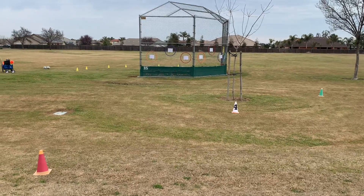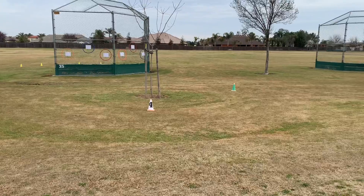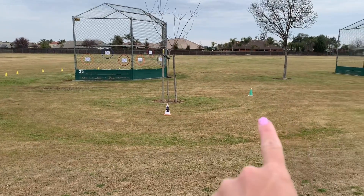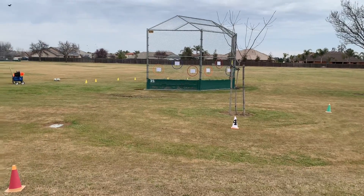We have a new station for number four. You have your red cone over here and your green cone on that side — it's way out by the backstop. When you come in, you'll line up at that green cone over there and wait for the yard supervisor to call you over to the activity at the backstop.